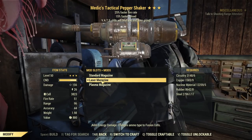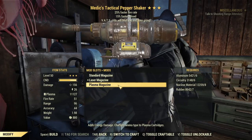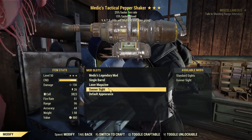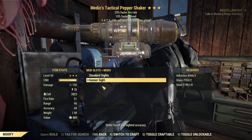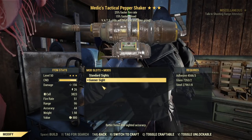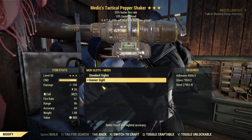For the magazine, I'm using laser because fusion cells are easier to come by compared to plasma, cheaper to craft, and they have the exact same damage. For the sight, I use the Gunner Sight — this actually reduces your AP cost by 15%. It's not written anywhere so it's a hidden value, but it's really important for a Vats build.